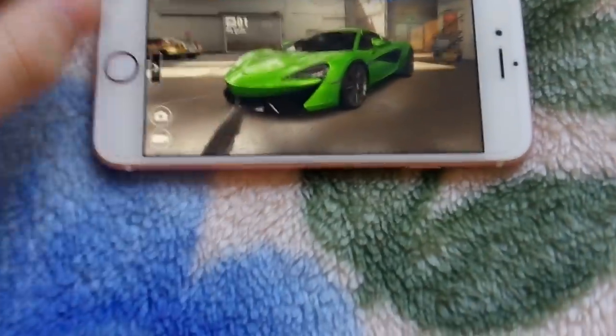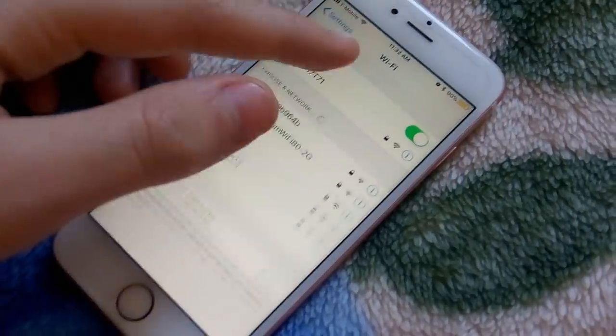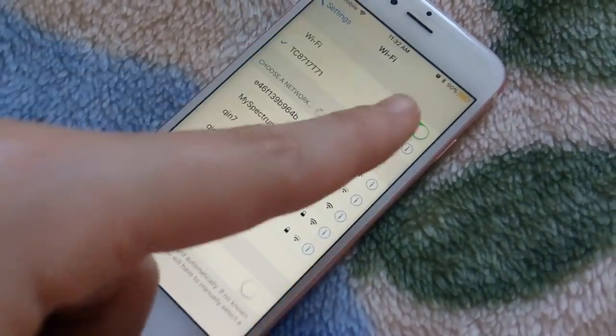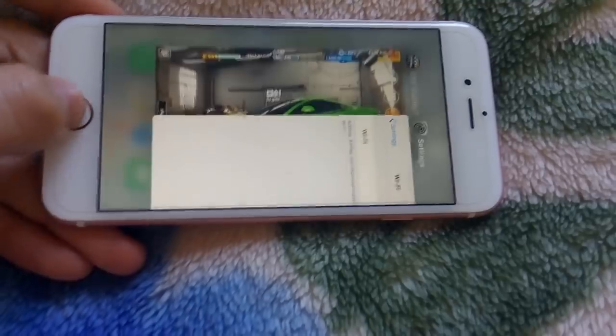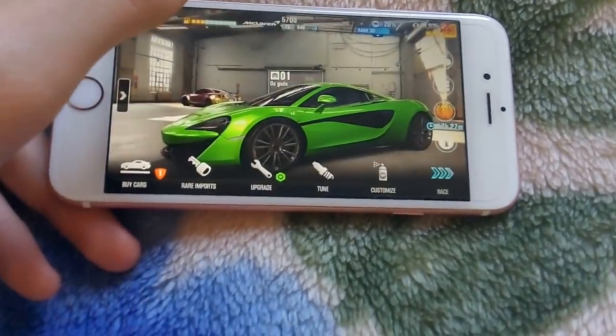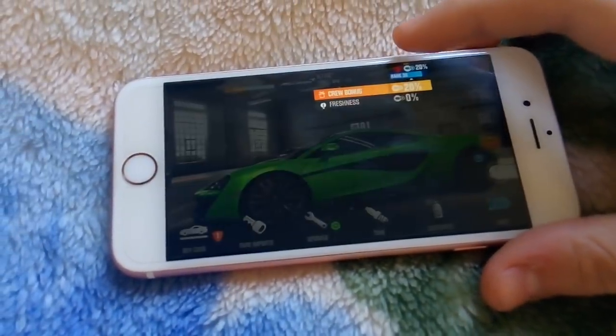You want to have CSR open like this, and you also want to have your settings open, as you guys can see. You guys want to turn your Wi-Fi off. Once you turn it off, you want to go back to the game right here, and then wait for the Wi-Fi off symbol to show up.